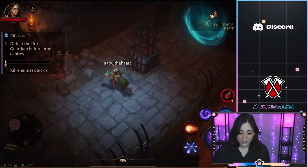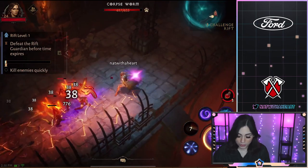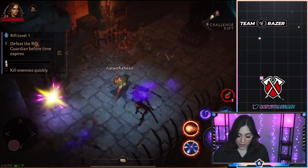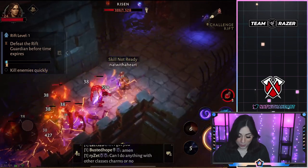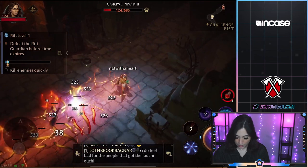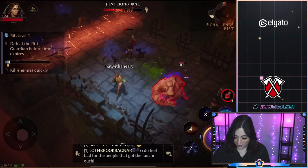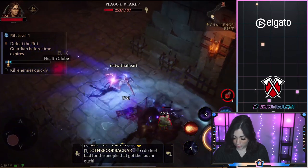All right, so we're supposed to defeat the rift guardian before time expires. Let's try to really speed run this. We speed ran Diablo Immortal in the past in the tribe video and a video I did before as well, and I had so much fun doing it. Right now I think I'm a pro at it, honestly. We are level 24, so hopefully we can do this quickly and before the time runs out.